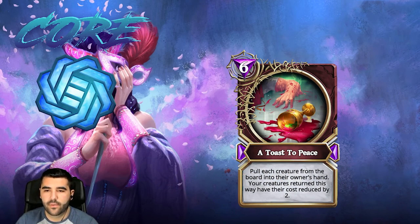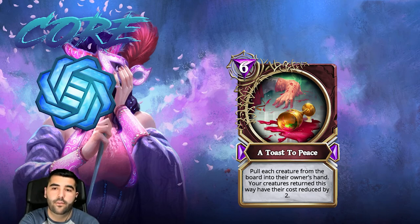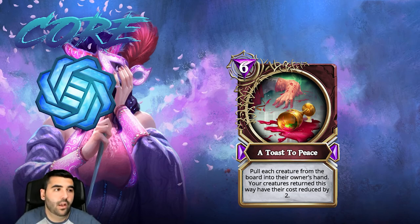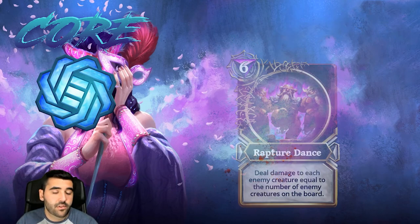Then we have Toast to Peace, which pulls each creature from the board to their owner's hand and reduces the cost of your creatures by two. This works really well with roar-type creatures and also gives you a tempo advantage. If you're pulling more than three creatures from your side of the board that cost two or more mana, this card essentially pays for itself — it's a free play effectively — so it's definitely a four star card.